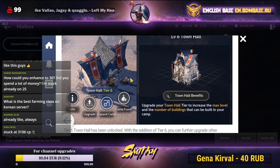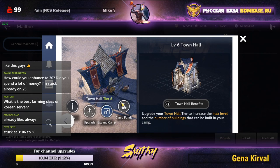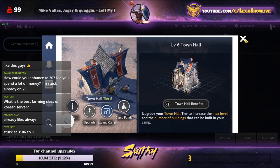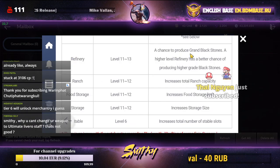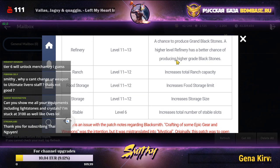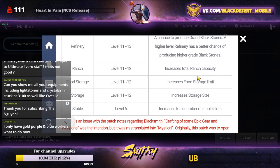The second update is Town Home level six. If you're not tier five yet, you won't be able to upgrade. With tier six you'll get more workers — around 30 total — plus another worker house. The refinery gains a chance to produce grand black stones and a higher chance of producing higher-tier black stones overall.